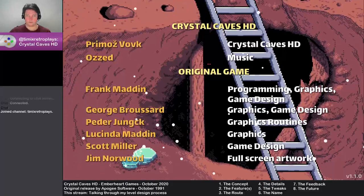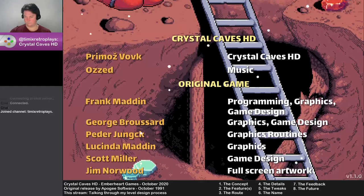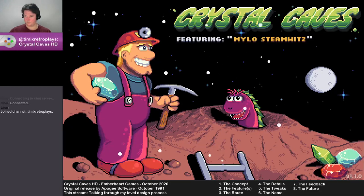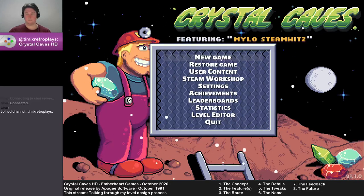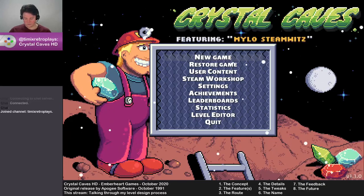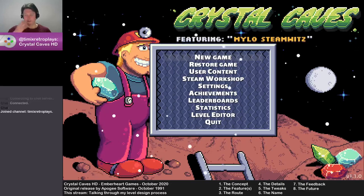Just quickly checking one or two things here. This is a bit of an ad hoc stream — it's not on my schedule, but I've got some time in between the craziness that is this week in general and things going on with work. This is a thing that I've wanted to do for a little bit of time: I wanted to put together a basic guide to creation of levels and basic design.